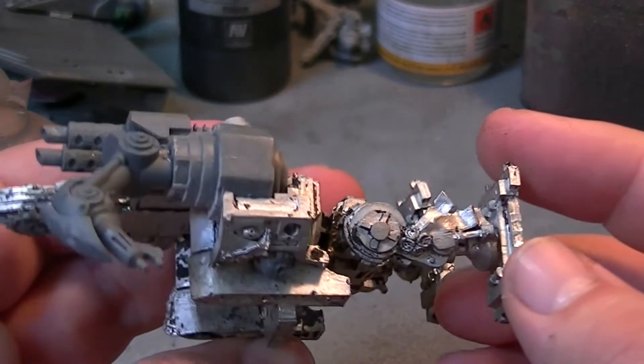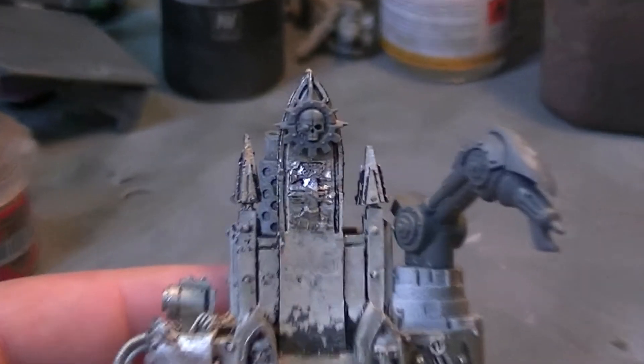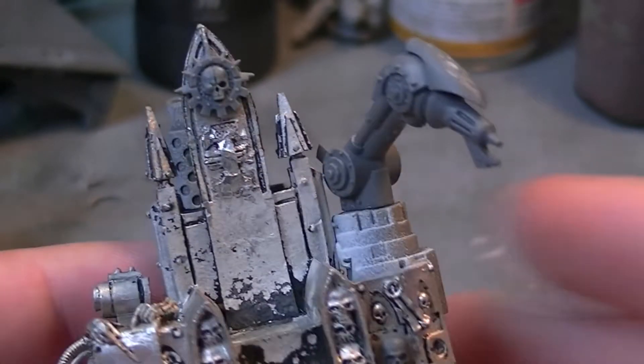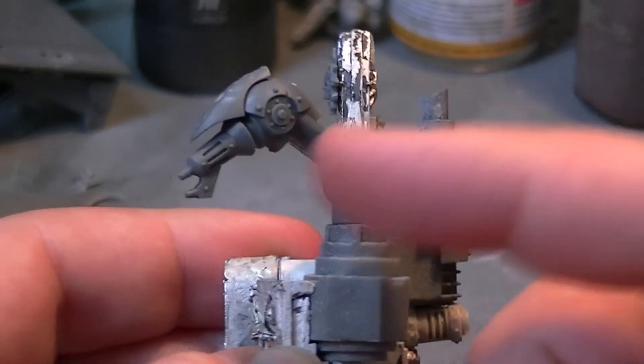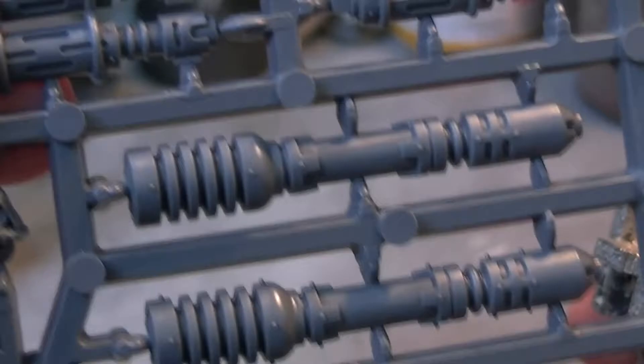I've covered up the Inquisitor symbols there and there, and also tried to hack away another Inquisitor symbol here. What I'm doing is cutting out some press moulds and sticking those over the remaining symbols. I wanted something to use as a weapon, so I used this magma cutter from a Forge Fiend kit. I want to cut off some of the Chaos-y bits, and I'm thinking of extending it with the end of one of the big cannons left over from my other dune crawler.